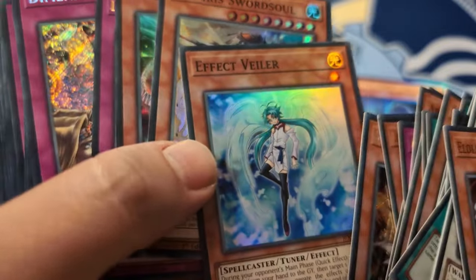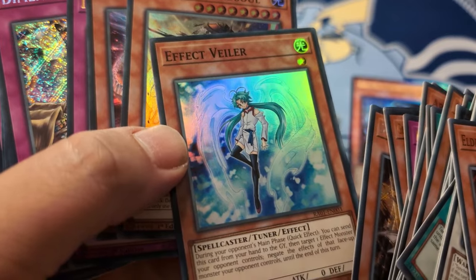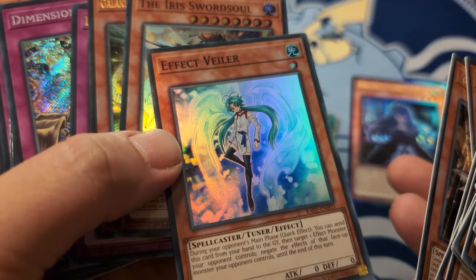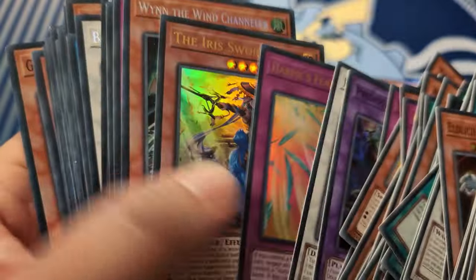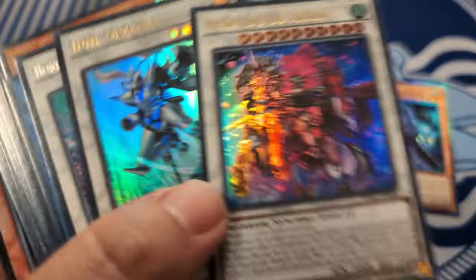Might actually chase these because the other supers were a little bit lighter - that was the Order of Chaos ones. They bent a little, just a tad - they weren't as bad as the Cosmo Blazer printing but still weren't fantastic. This however is kind of okay so I might chase that. Super Savage is so crazy.